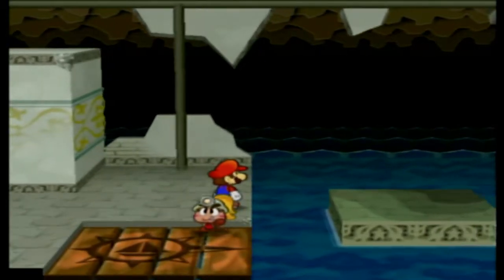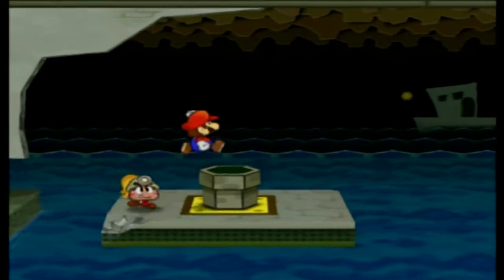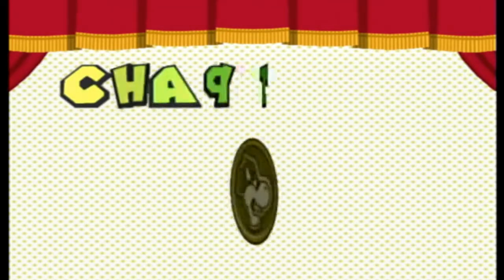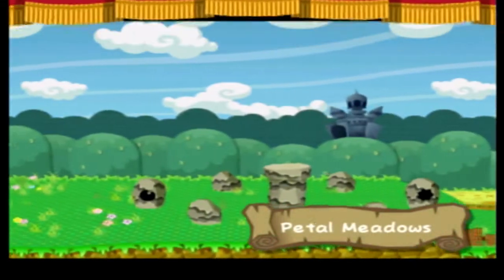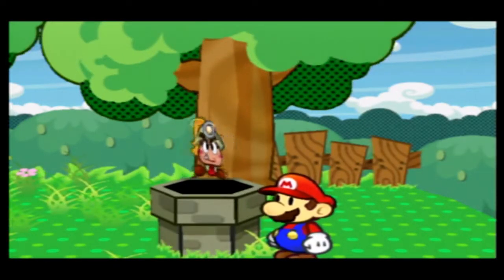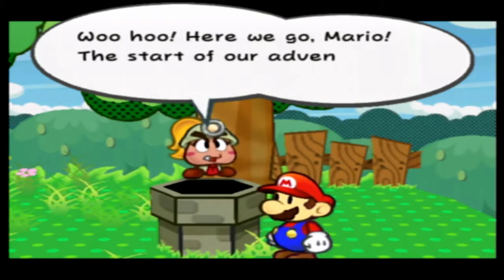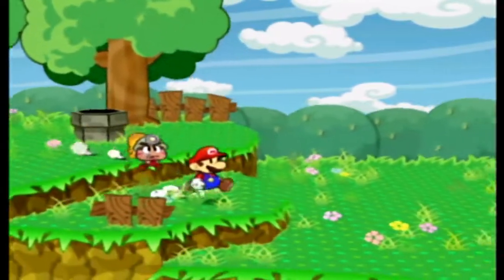Since we can't do anything with this area, fortunately these platforms are here so we can continue on. It's real easy to find out where you're supposed to go — just look for where you have abilities to go. It's very Metroidvania-ish. And with that we begin chapter one: Castle and Dragon. Here we are in Petal Meadows, where folks say a crystal star hides. Woohoo, here we go Mario — the start of our adventure!